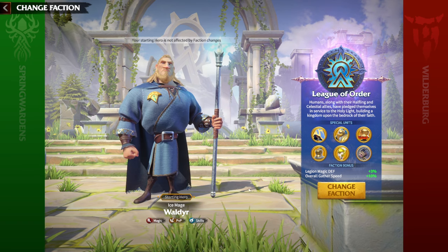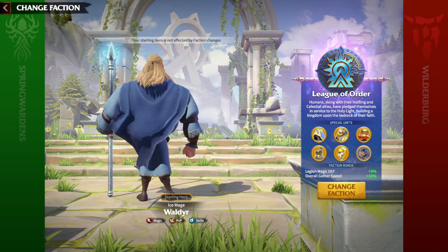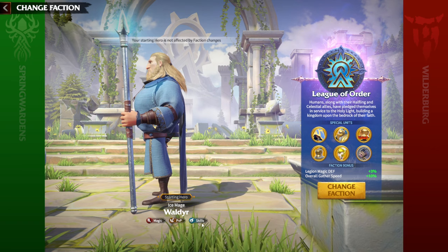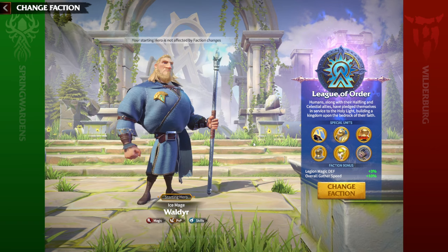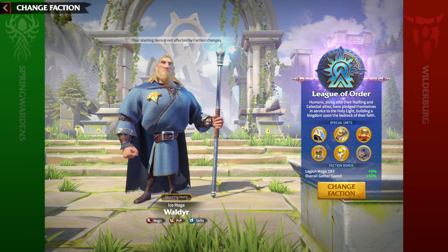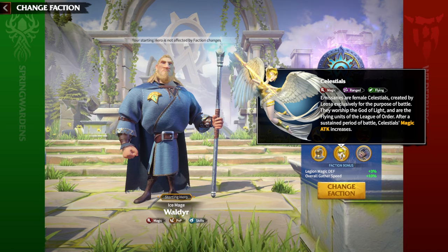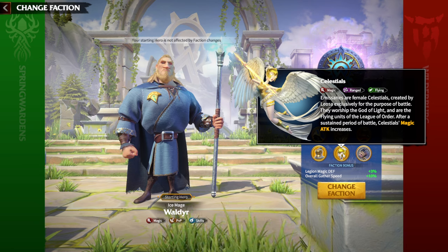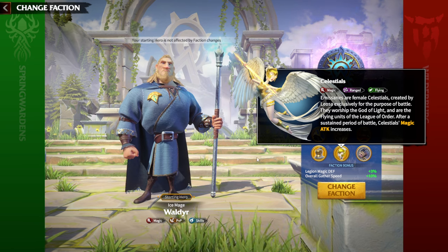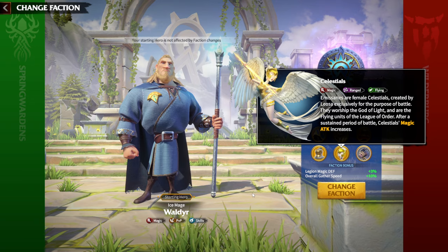Wilder has a perfect talent system: magic, PvP, and skill. Skill talent 3 is the best for mage heroes because the main damage type is skill damage, and you can upgrade your skills through the skill talent system. For League of Order, mages are the main legion type, and the special unit — Celestial — is also a mage, meaning you'll have a couple of mage legions hitting from long range, which is the safest choice for F2P players.